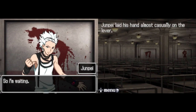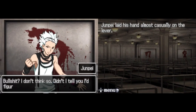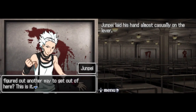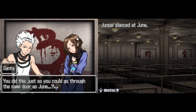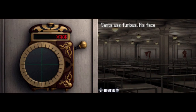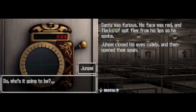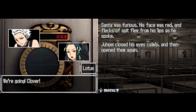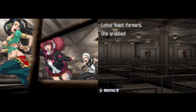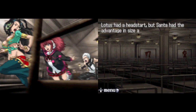Junpei laid his hand almost casually on the lever. You son of a bitch! You tricked us! All that stuff you were going on about is bullshit! Didn't I tell you that I figured out another way to get out of here? This is it. Why the hell would you do something like this? Junpei glanced at June. You did this just so you could get through the same door as June? That's it? Santa was furious, his face red and flecks of spit flying from his lips. Lotus leapt forward, grabbed Clover by the sleeve, and ran for Junpei and the door. Santa froze for a moment, then shot forward like a bullet — he passed Lotus and Clover almost immediately.